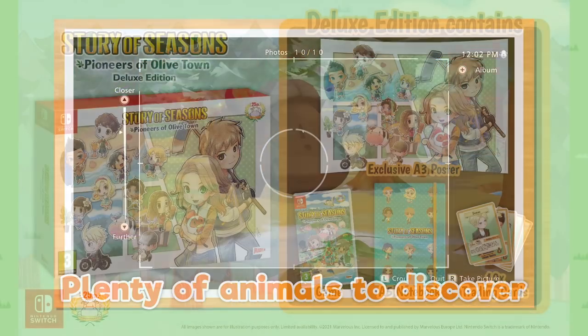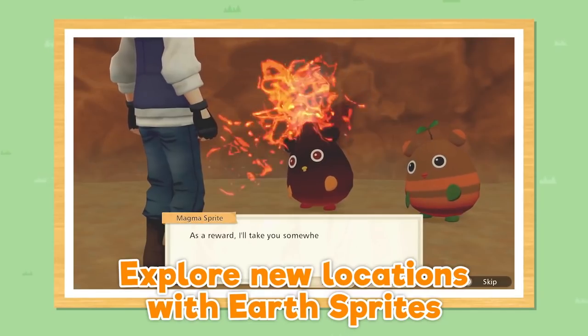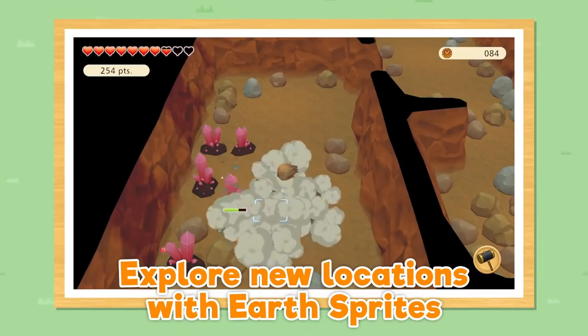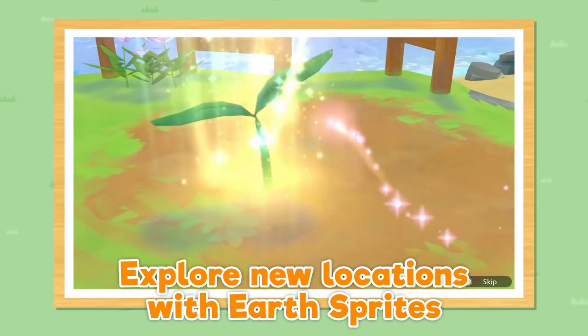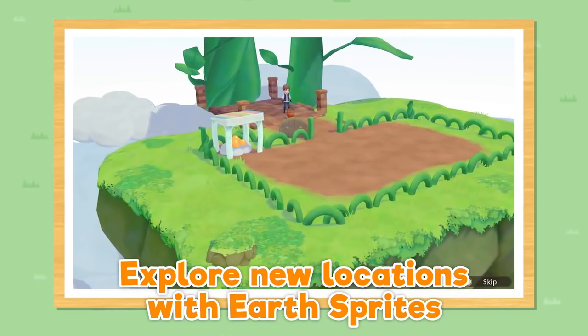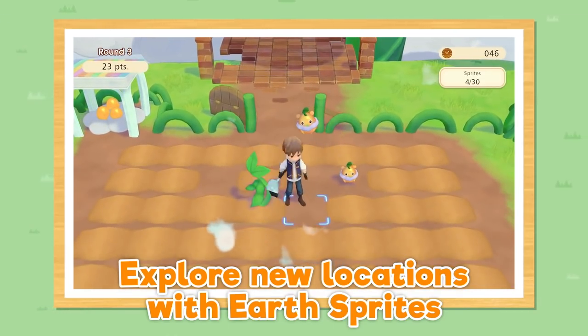There's also a deluxe edition which includes some nice extra goodies: an exclusive A3 poster, an A5 notebook, and 10 trading cards. Check out the 10 reasons why we're excited — more freedom than ever before, embrace the pioneer spirit to shape the untamed wilderness, discover new animals and produce and help them flourish on your farm. Many thanks to Marvelous Europe for sponsoring this video, and of course this will be available in North America too.